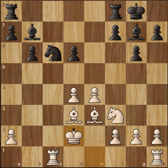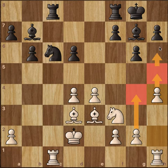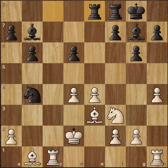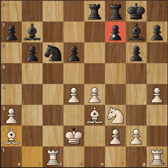Knight to c6 and now King to d2. Rook a to c8, h4. Since Carlsen didn't castle, he can start pushing the kingside pawns, maybe getting h6 in. Now Knight to b4 attacking the Bishop but also the undefended pawn on a2. Bishop back to b1 defending the pawn, and now Rook c to e8. a3 attacking the Knight. Now Knight to c6, Bishop to a2.